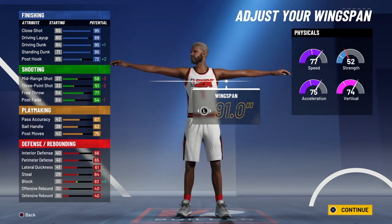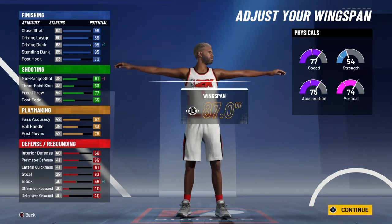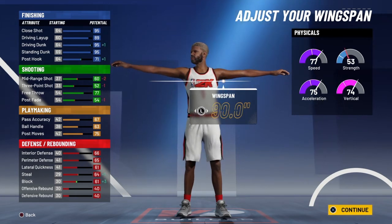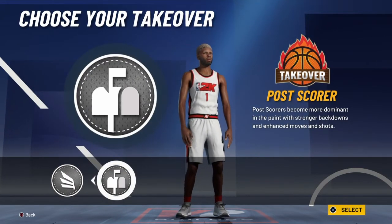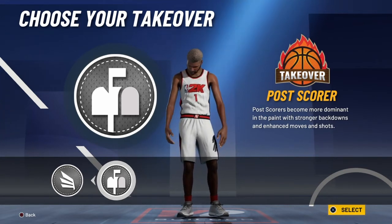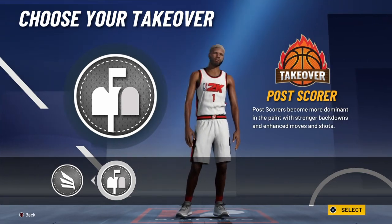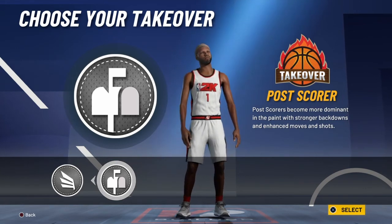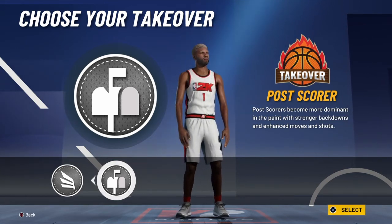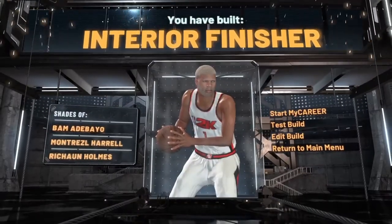I'd say go with the highest wingspan, but you guys can do anything you want. I'm just going to put mine on 89. Then you want to pick Slasher as your archetype, because I told you guys not to put anything into post moves — only the post hook was set to 85. You want to go with Slasher because that's obviously just better.